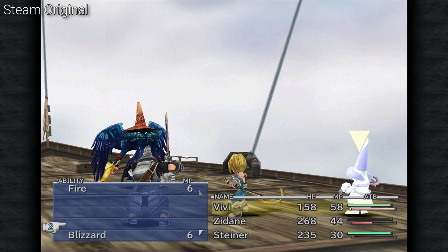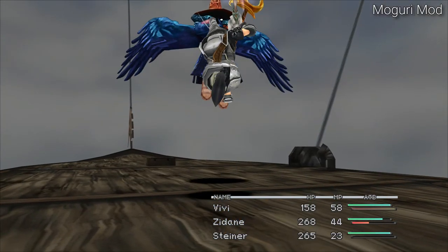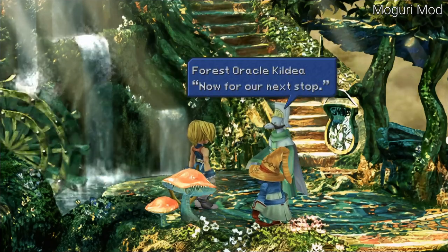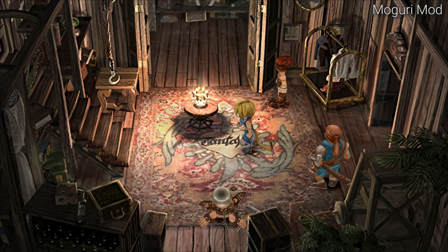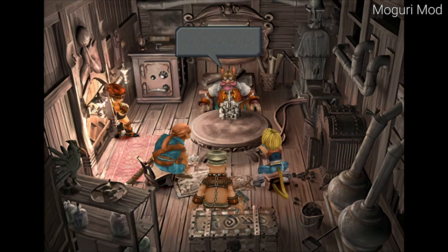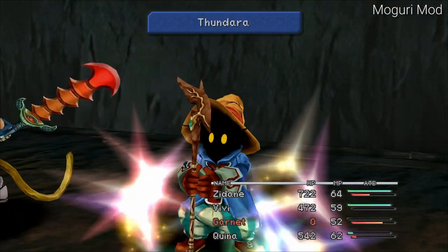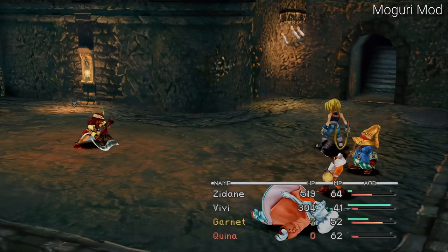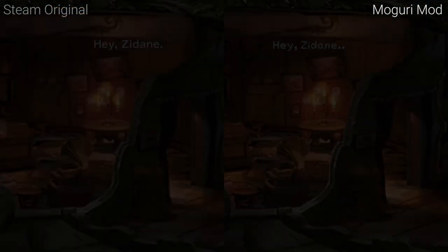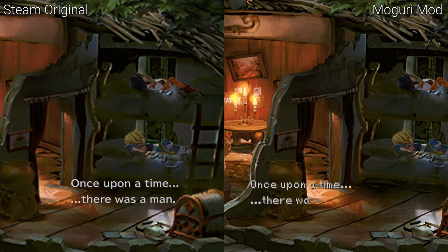The Moguri mod comes with one cool feature that wasn't in the Satsuki Yatoshi mod: proper support for 16:9 widescreen. By proper I mean the picture fills the screen without being stretched. Some scenes were designed strictly for 4:3 screens, so they will display with black bars, but most scenes fill the entire screen. I wasn't bothered by the few narrow scenes, but I noticed some minor bugs — combat effects not filling the screen, and in one scene the text was in the wrong position. But seriously, it's nothing major.